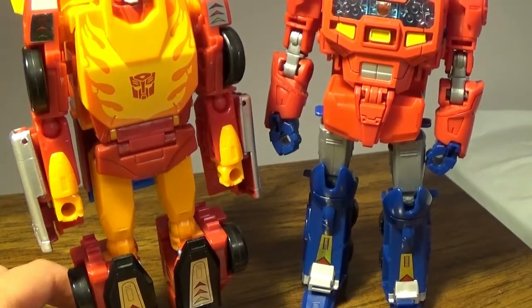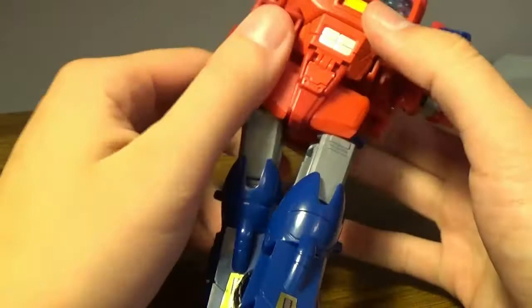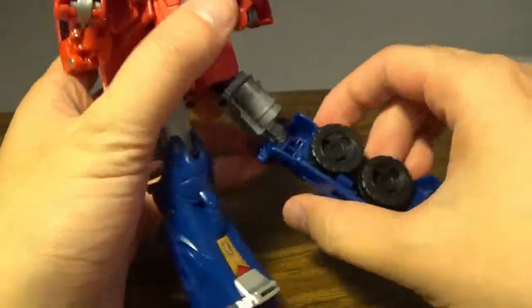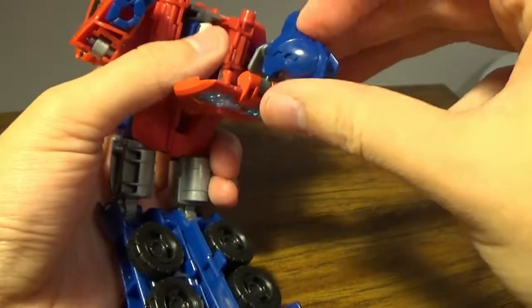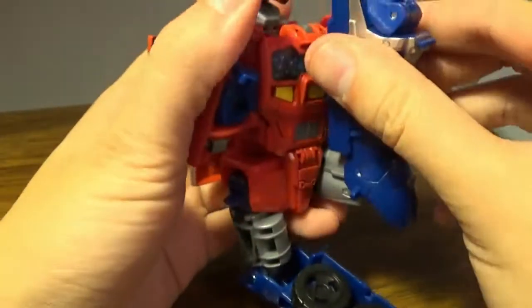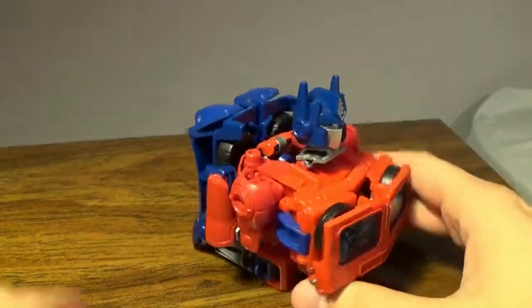Now let's do the actual evolution step. For this transformation, basically you have to get Orion Pax kind of back into a cab mode. Basically just leave the legs like that — you need to rotate them around. You want to rotate the head around so it kind of fits into this. You want to grab Optimus Prime's head, kind of flip this out, kind of replace this with the actual head. Then take the legs and have them fold up. Make sure everything is lined up because the torso will be sliding in.